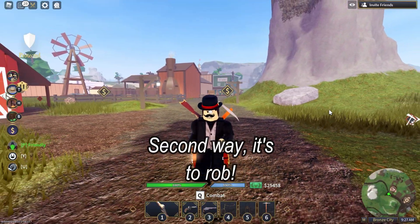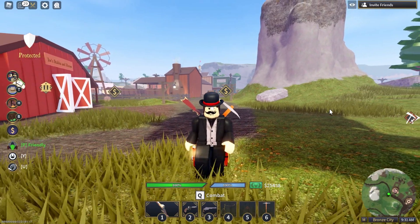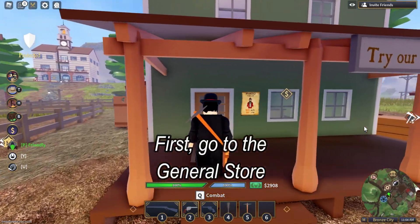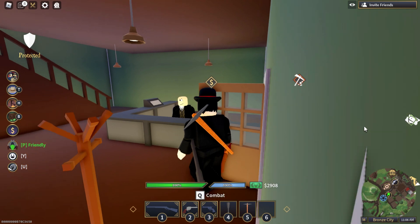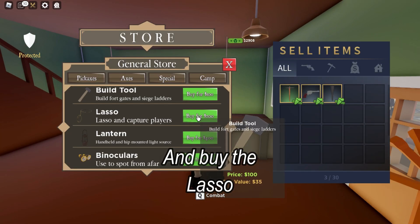Second way, it's to rob. Let me show you. First, go to the general store and buy the lasso.